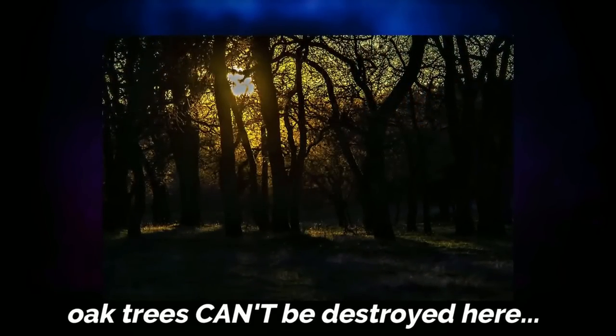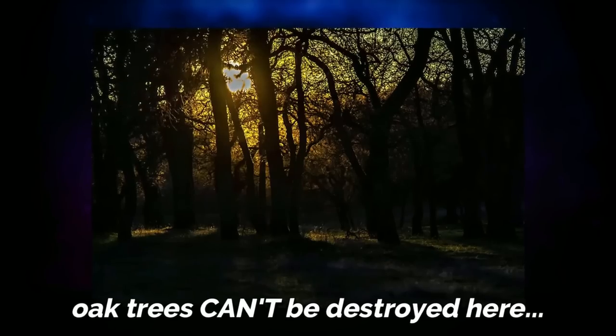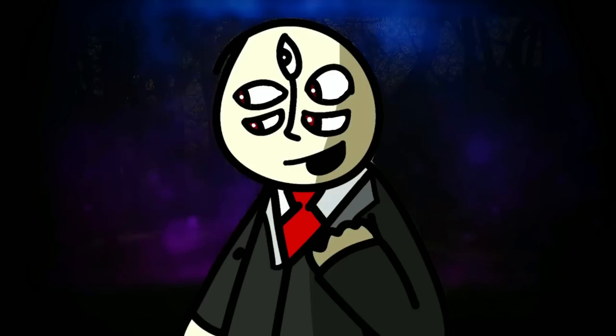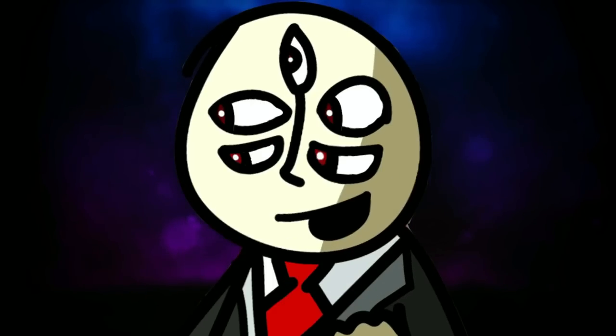The trees inside the forest are oak trees and they can't be destroyed, broken, removed, or moved at all, because their roots are physically fused with the ground of this level. They don't just have roots in the ground — they're intertwined with the core of the level itself.